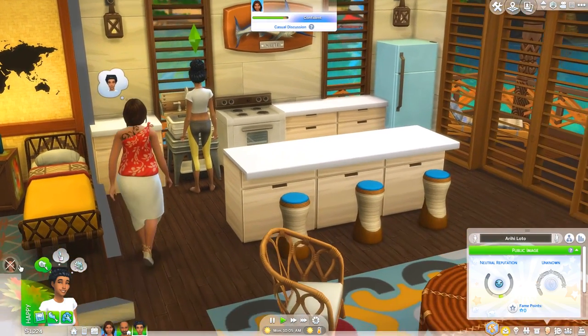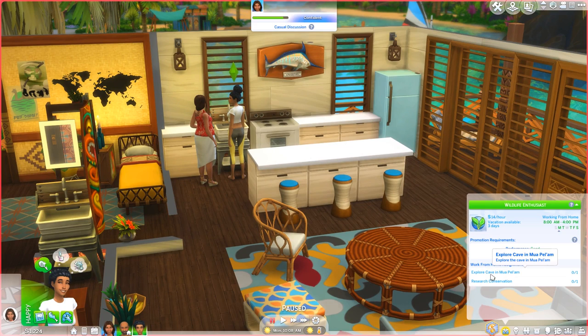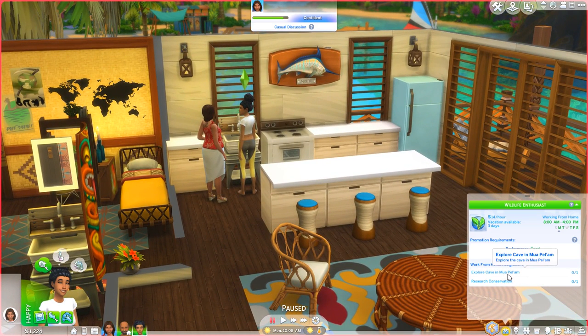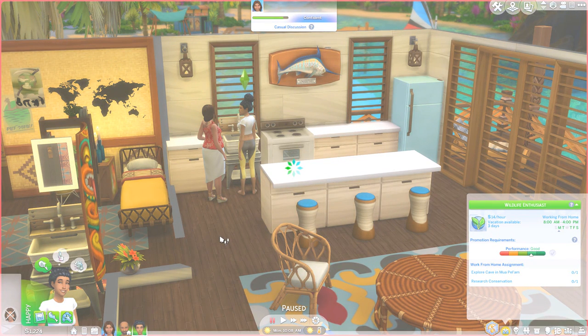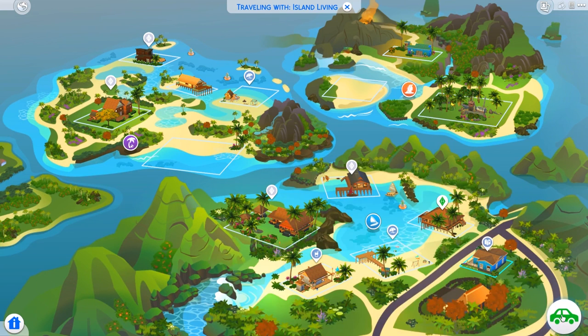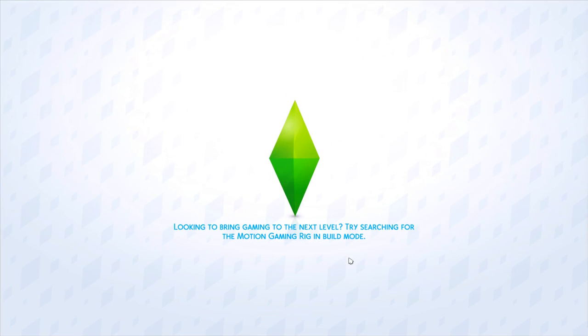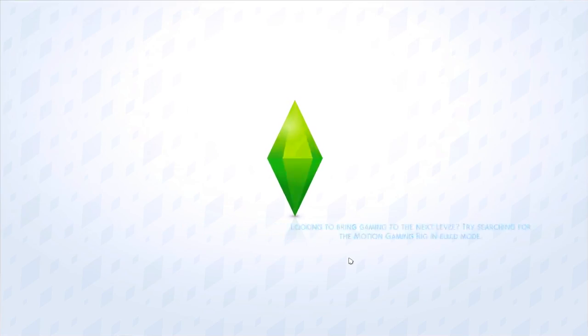We're gonna get her into her career. I've had her work from home, so she needs to go and explore the cave at Muapallam - I'm sorry I don't know how to pronounce that - and research conservation. We don't have a computer on our lot, so I'm going to take her to the learning center to quickly research conservation, and then we'll head over to the natural island and get this job on the road.